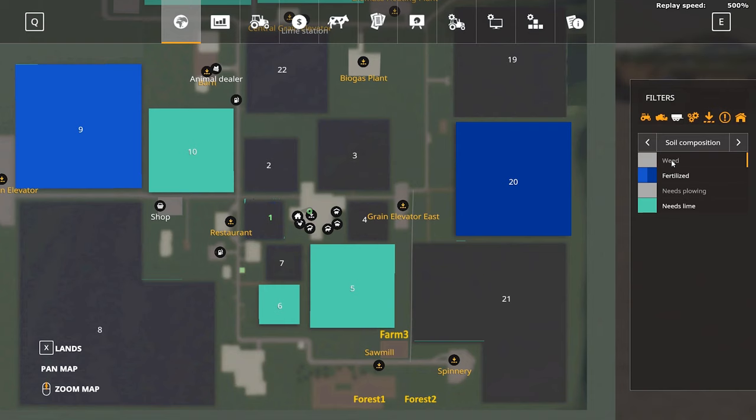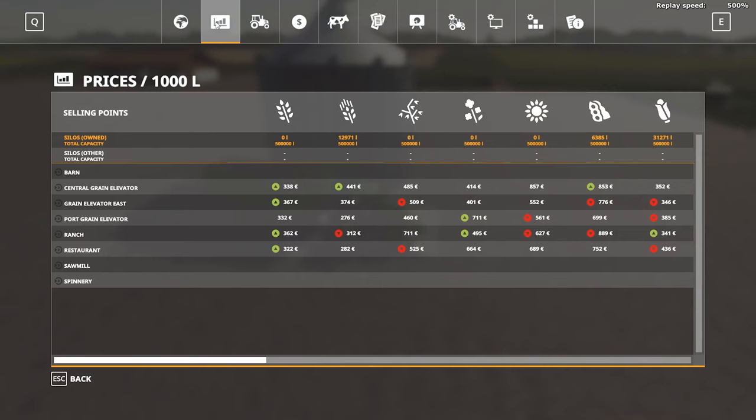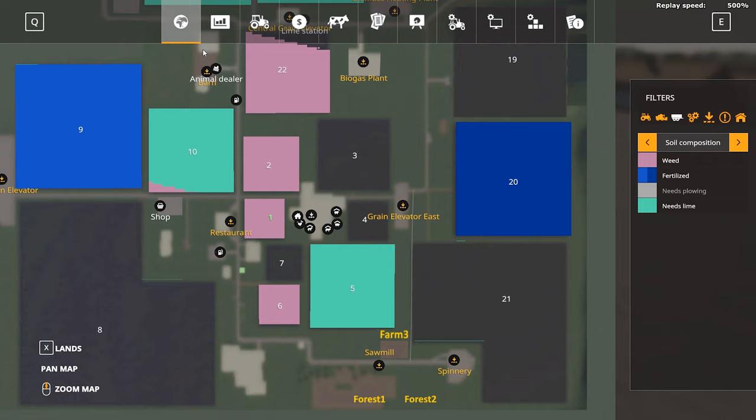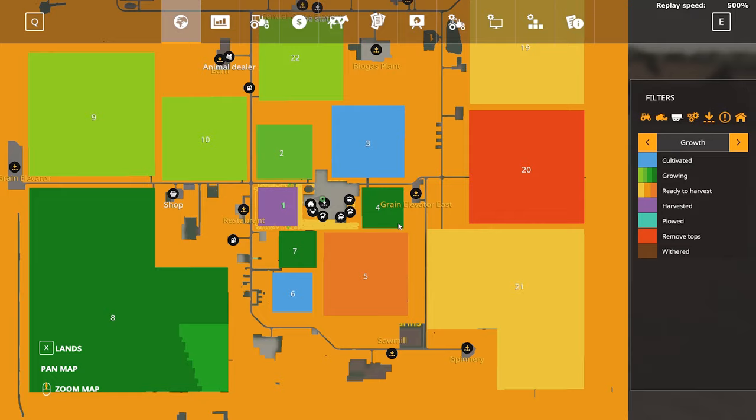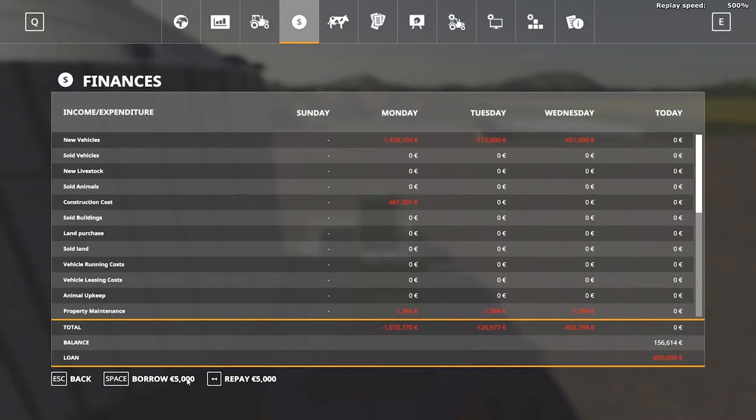As we are fast-forwarding, our animals happily multiply — wool gets produced, milk gets produced, and pigs get produced.